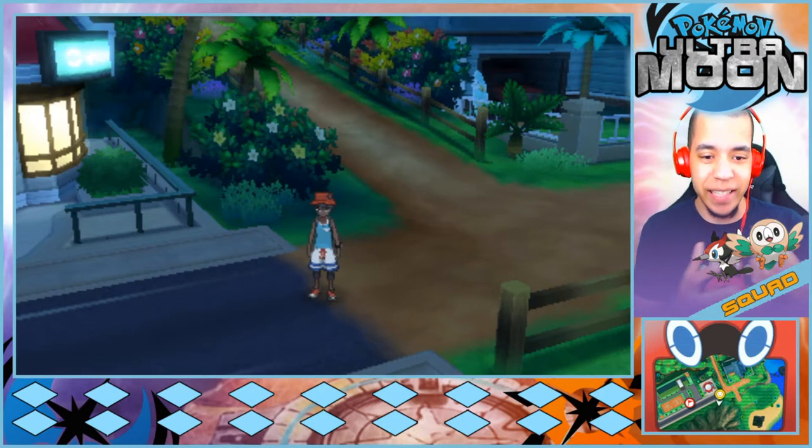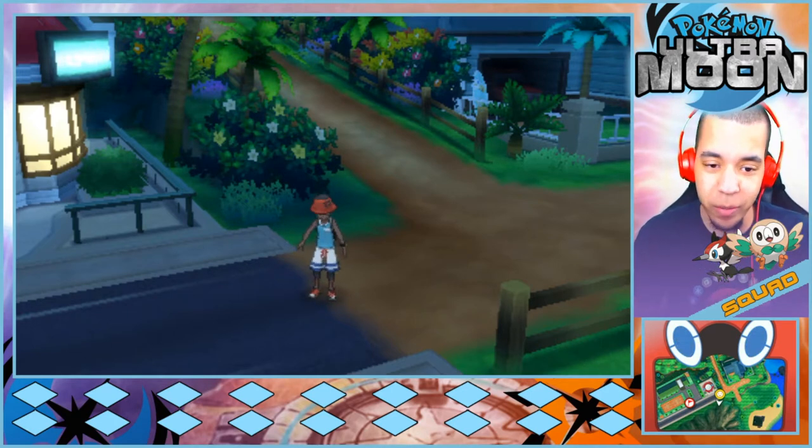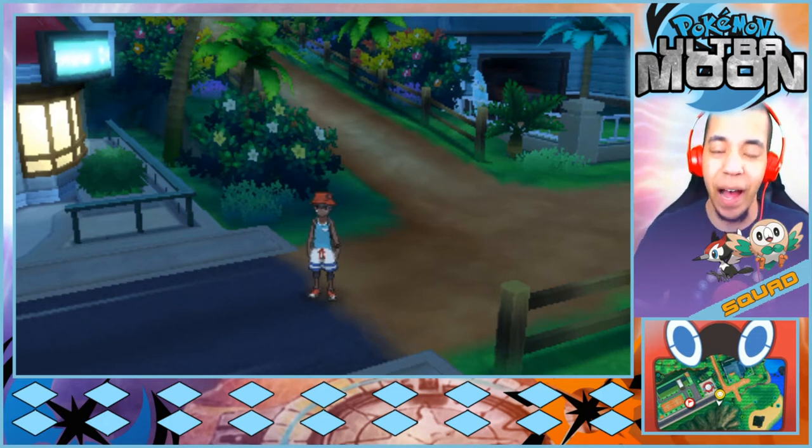In the last episode, not a whole lot happened, but we met up with Kukui at his lab and then we went along starting to catch some Pokémon, and almost made it all the way to the training school. You can find that last episode at the iCard at the very top of the screen. Since then, I did take a little nap. It is nighttime because we're playing Ultra Moon. I have added to the team most definitely.